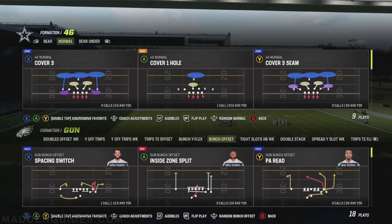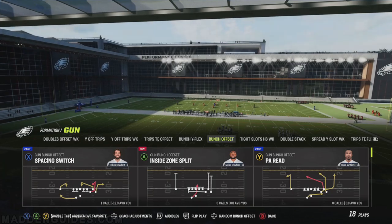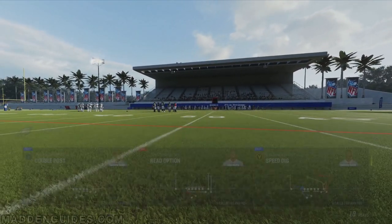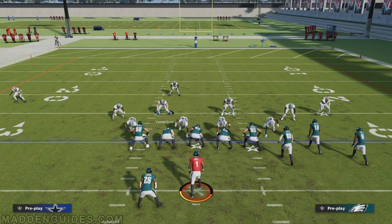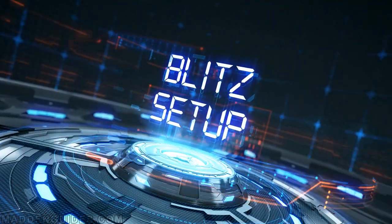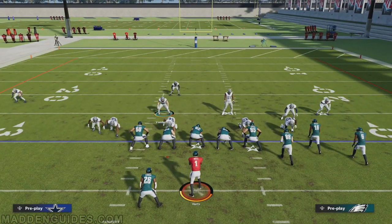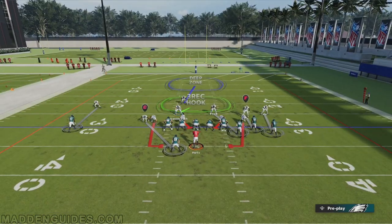We're running this again from the 46 normal cover one hole. From the offensive side we're using the gun bunch offset speed dig, and the running back is running a delayed option route. For the setup, spread the defensive line out. Next, call QB contain — that's optional, but I prefer it to prevent the quarterback from rolling out. Then call press man coverage — also optional, but I prefer to slow those receivers since I feel I can get to the quarterback quick enough before they get off the jam.